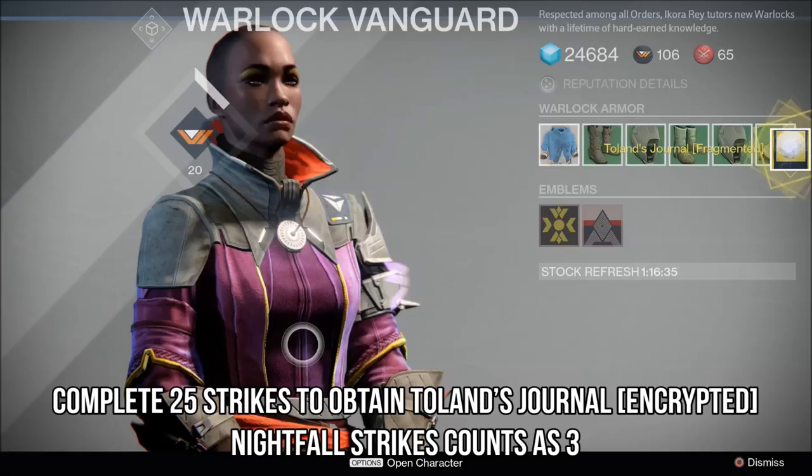After you complete your strike, go back to the tower and speak to Ikora Rey. She will have you track down the remaining fragments of Toland's journal by completing 25 strikes.